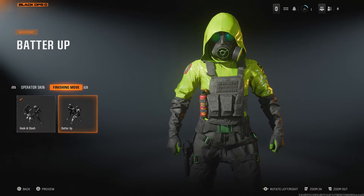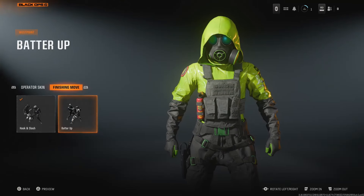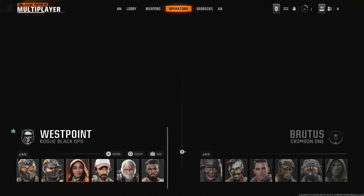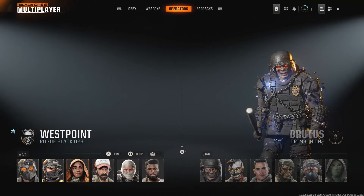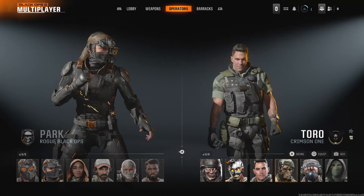If you want to preview the finishing move for your operator, all you have to do is press triangle on PlayStation or Y on an Xbox controller. Then go back, and after you've selected the character you like on this side, go to the other side and select your character there as well in the exact same way.